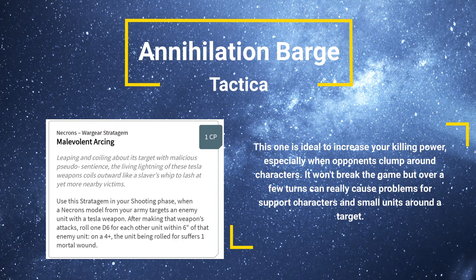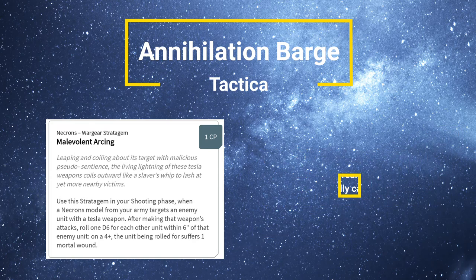The first stratagem that sticks out to me is Malevolent Arcing. For one command point, you're able to turn your Tesla into a mortal wound generator. After making that weapon's attacks, roll one D6 for each other enemy unit within 6 inches of the targeted unit — on a 4+, that unit suffers one mortal wound. So if the opponent is clumping up a large amount of forces together and you fire at the central mass, you can cause mortal wounds to everything around it, and even target characters on a 4+ to do one mortal wound here and there. For one command point, it's not too bad.